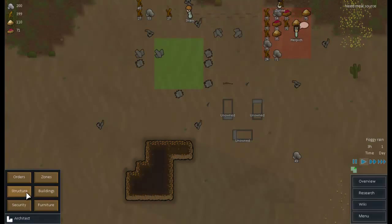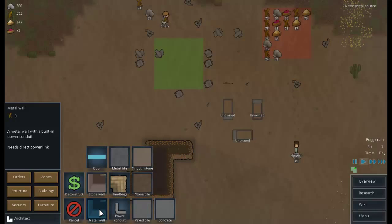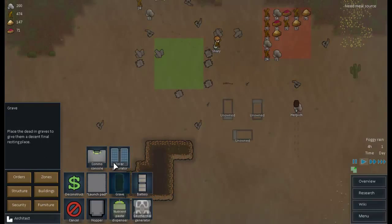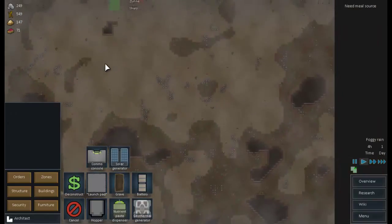Architect — let's build something. Sandbags, don't tell smooth zone. Pave tile. Buildings. We saw the comms console, soul generator, battery, hopper. Where do we want to put our base? What does the map look like?